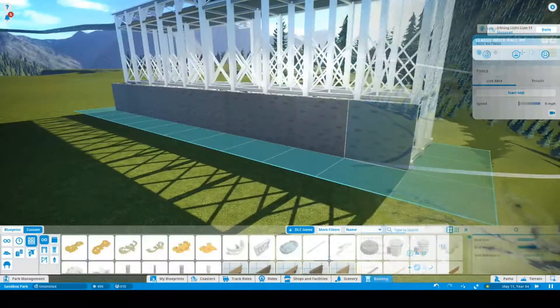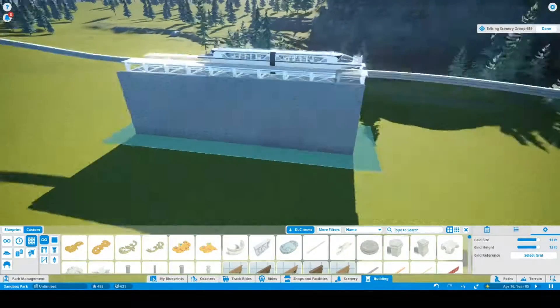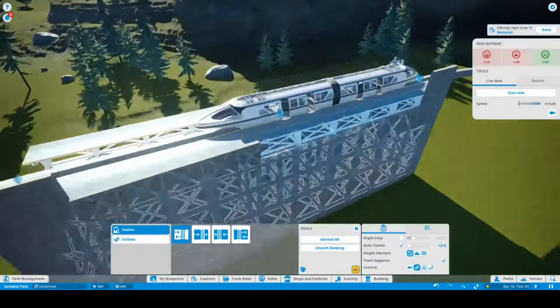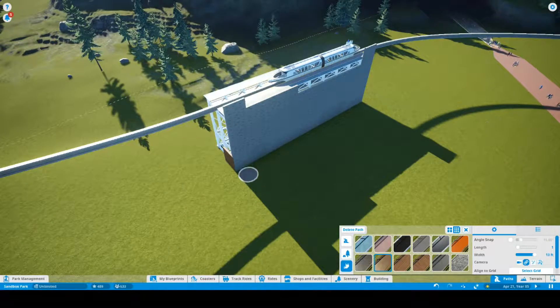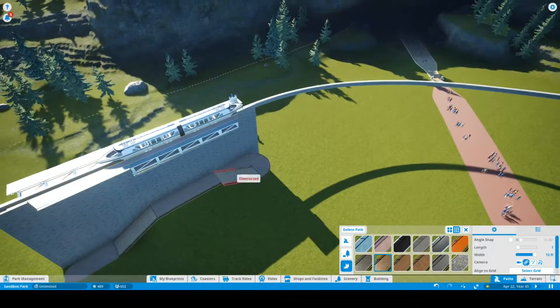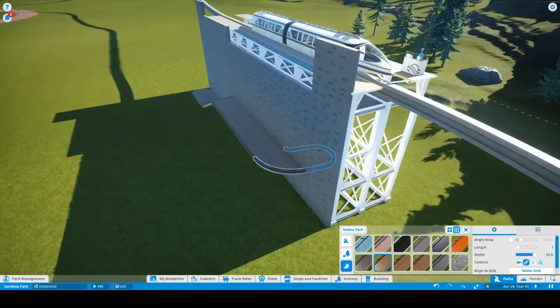I may use this whole map, but I'll probably have a lot of scenery in there, a lot of just trees and stuff. So I went ahead and needed to make a station, and the station I'm making here is for the maximum amount of people and minimum amount of space, as much as I can.